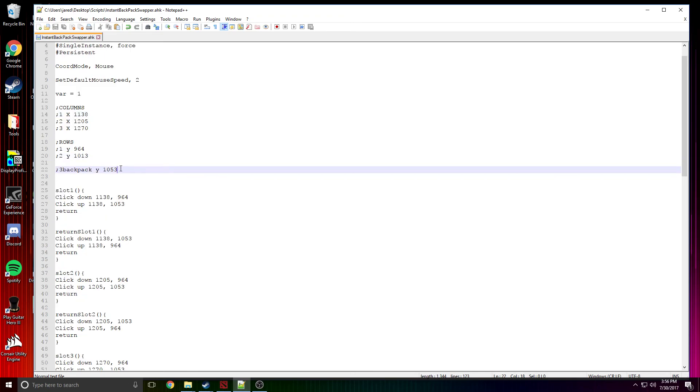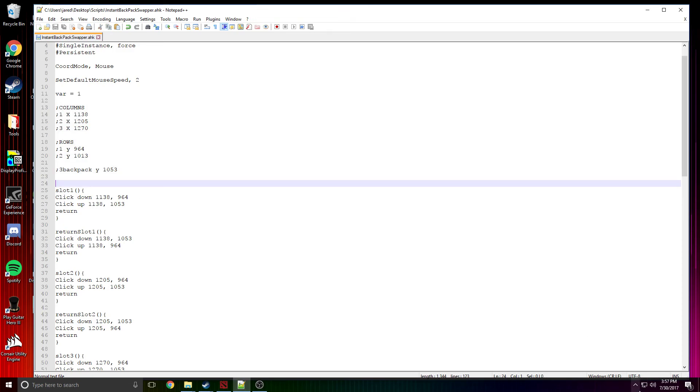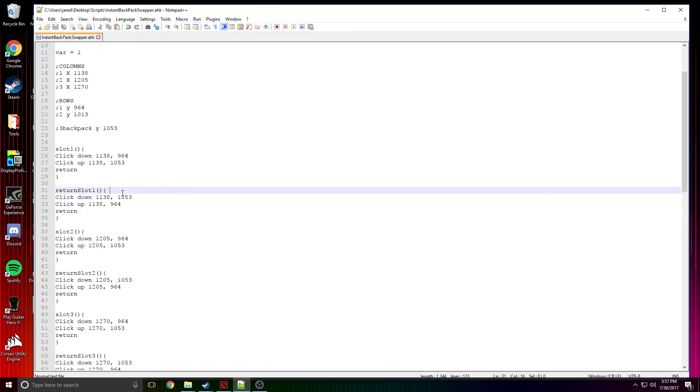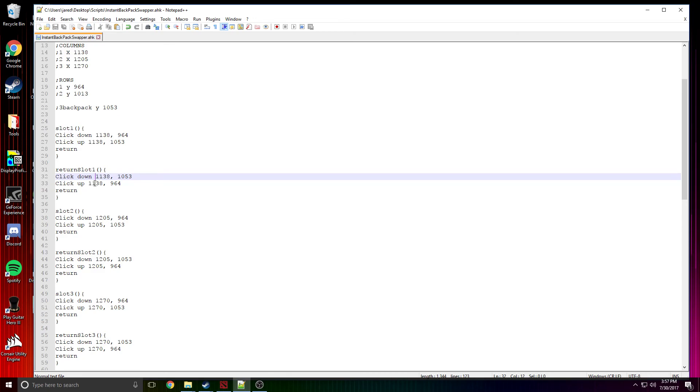Mark them down so you remember — for instance, the third backpack row and that's the coordinate. You can also use my coordinates which are right here — I'll put those in the description too. Once you know those we'll get going. We're gonna start with a slot one script that's gonna click down on the tranquil boots if they were in slot one and move them down to the backpack. Click down — that's the code for it — and then the position is column one, row one, X and Y.